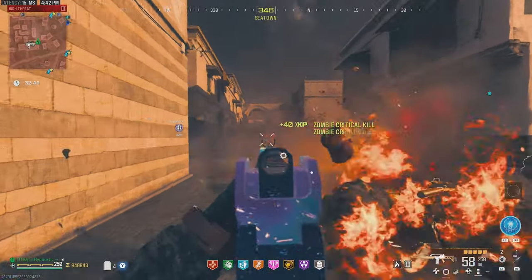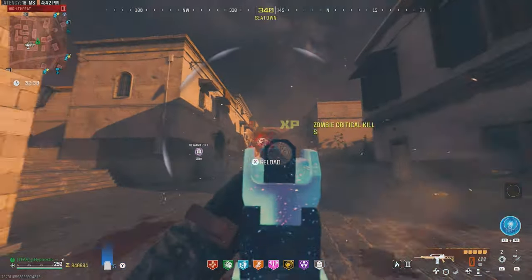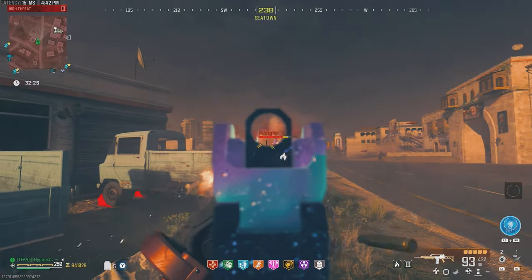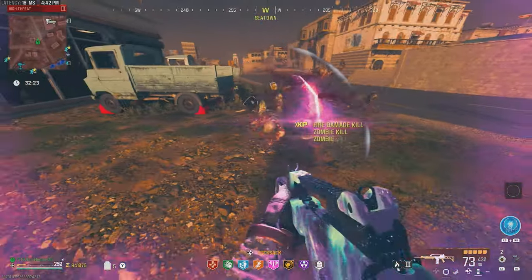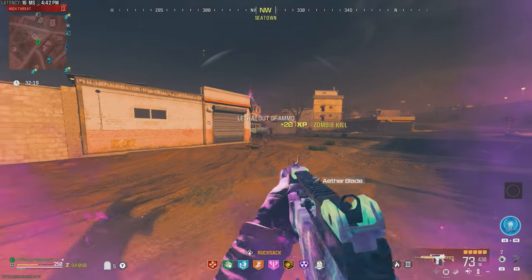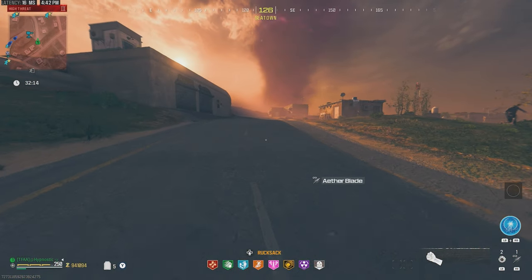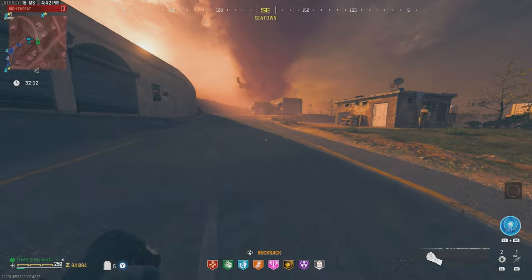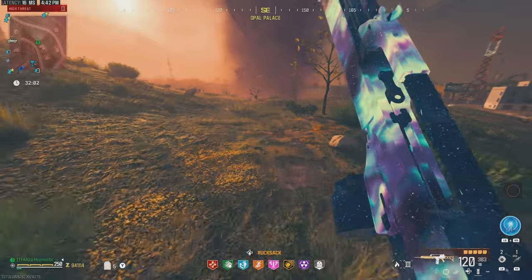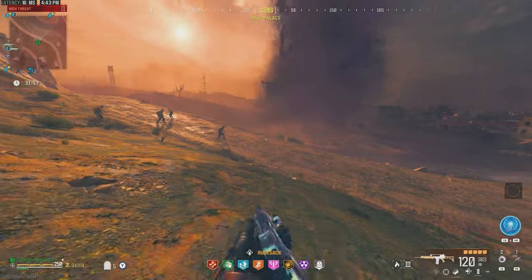Nice little group of zombies right here, and that Roaming Disciple — let's take that guy out. And we got this little Mangler right here. Just look at that. So this thing is great against Roaming Elites, great against bounty targets, and great against groups of zombies. I'll have to rate this thing a solid 9.5 out of 10 already. I can't wait to go to the Elder Dark Aether and see how this thing performs. We're pretty good on ammo too, considering it's just a default mag. Just a great gun.